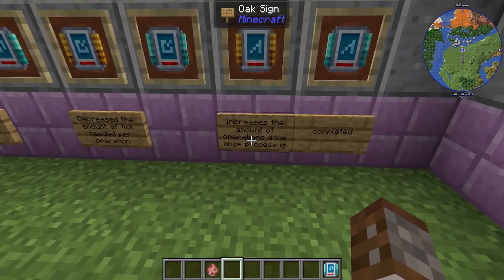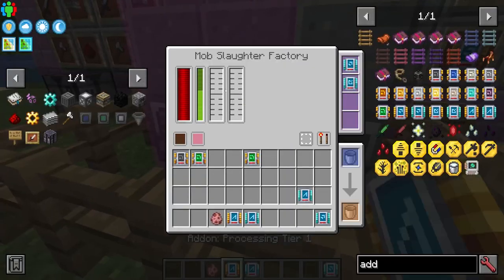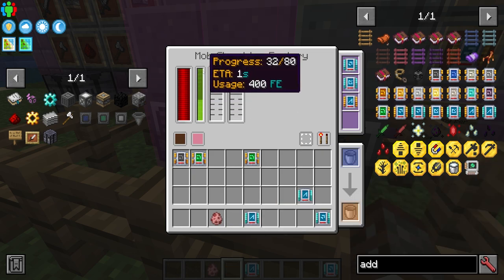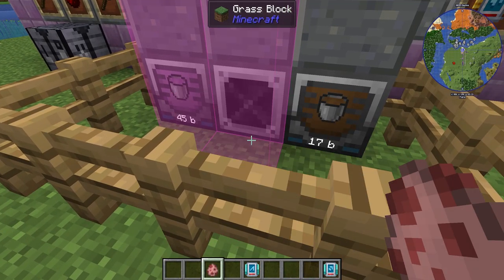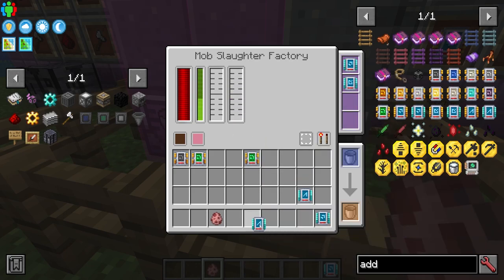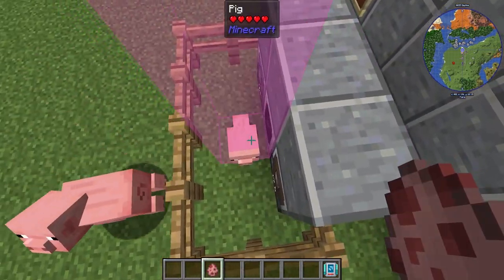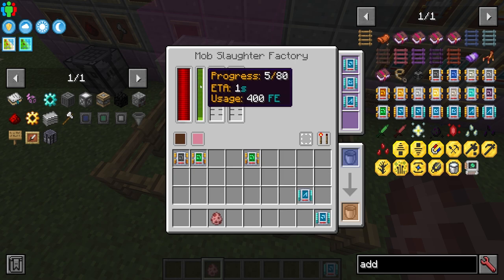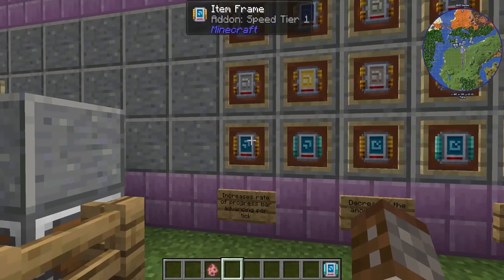The last upgrade is the processing one — tier one and tier two. What this does is increase the amount of operations done once the process is completed. Once this progress bar completes down to zero that's one operation. However, with a tier one processing chip, when the bar hits zero it actually does the operation twice — so if there are two pigs in front of it, it does them both at once. Tier two does three operations at once. Combined with efficiency, you can get this doing roughly every 80 ticks, warmed up quickly, doing three operations at once.